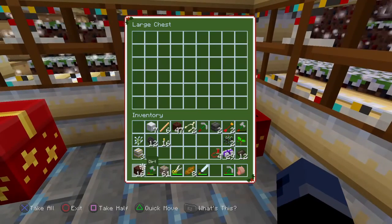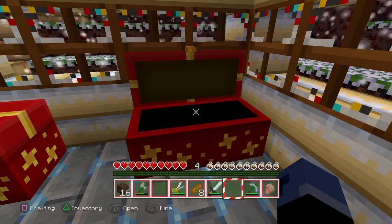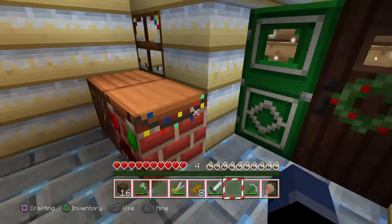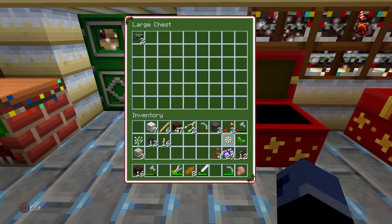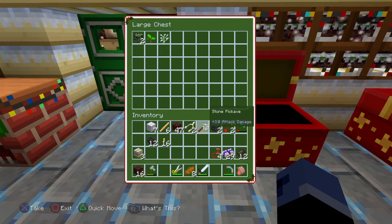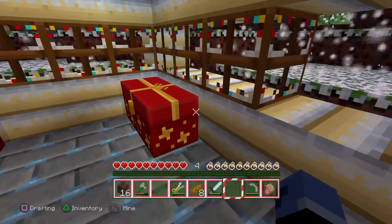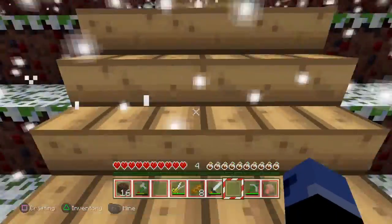I need to make some signs, but I'm gonna make cobblestone to start off with — a full chest of cobblestone. Let's put oak leaves, trees, more trees. I'll keep my birch planks, gray wall, white wall — gotta keep all that. That's gonna be string, charcoal. I'm gonna keep my charcoal to make light.